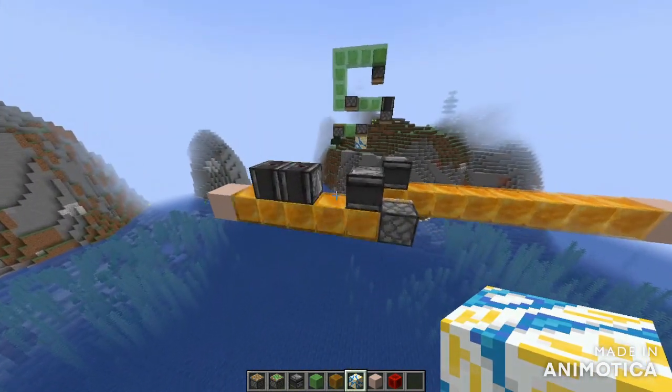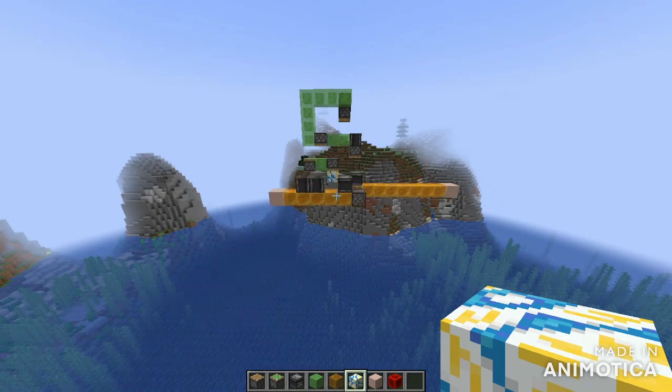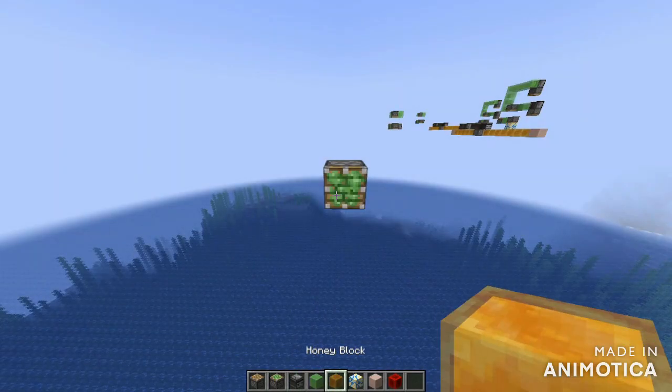What this smaller module basically does is it sends the flying machine back, and itself pushes downwards. The part of the flying machine that wasn't working for a lot of people seems to have been this segment - the part where the flying machine itself is pushed down by a block.